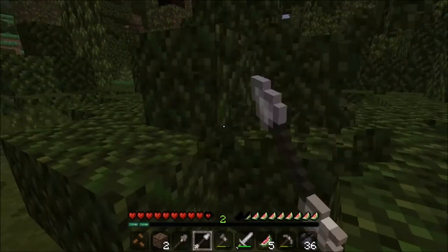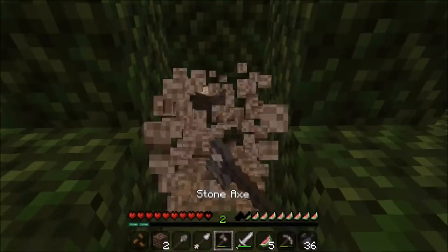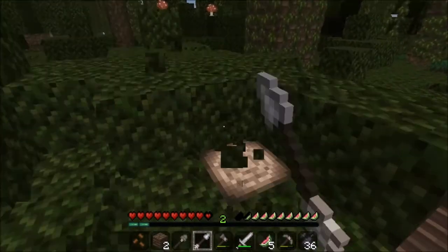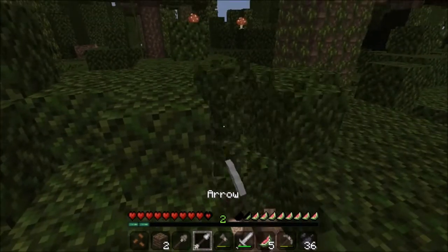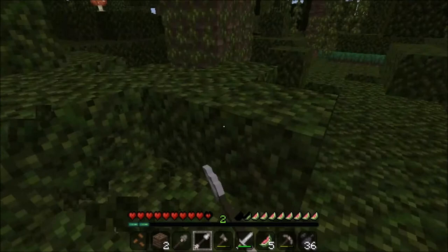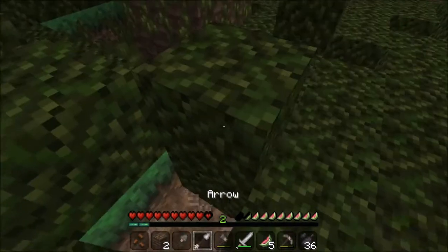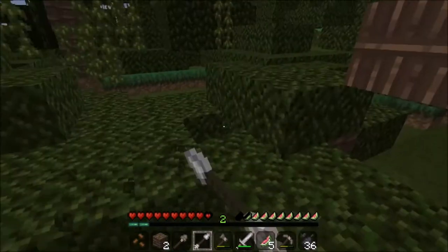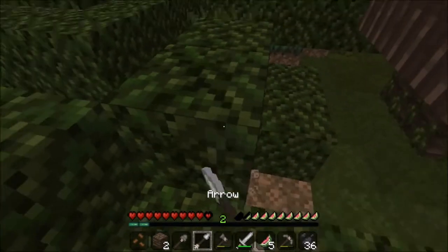These bushes are the most annoying things to clear out in the jungle. Normally what I do is, since it's hard mode and fire spreads really fast, I just take some steel and light them on fire. The only problem is my house is a tree made of wood. So, knowing my luck, I'd burn my house down — which I have, in fact, done before. Yeah, it was not the first time. It's tragic.